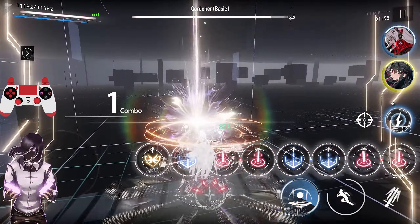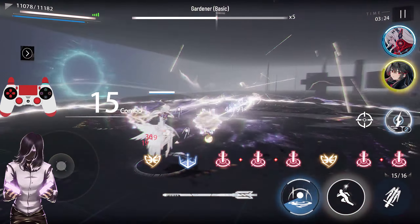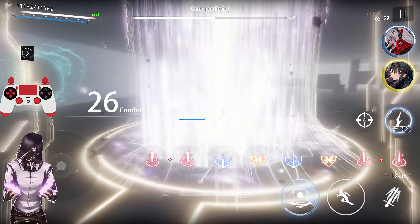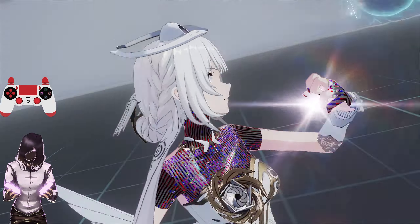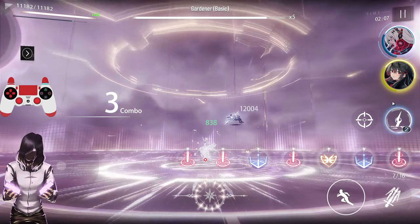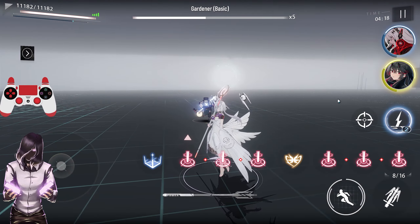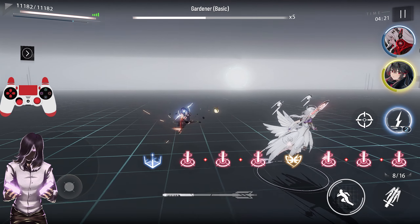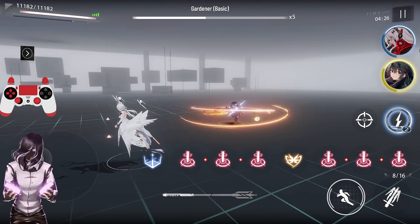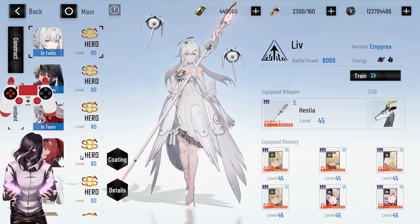Now if you want to play Liv the most efficiently and completely use her kit the way it's meant to be played, it should look something like this. Make sure when you use Liv's ultimate you do not forget to use her core passive as well — it can be very easy to forget, as it's not something you would usually do for most other characters.